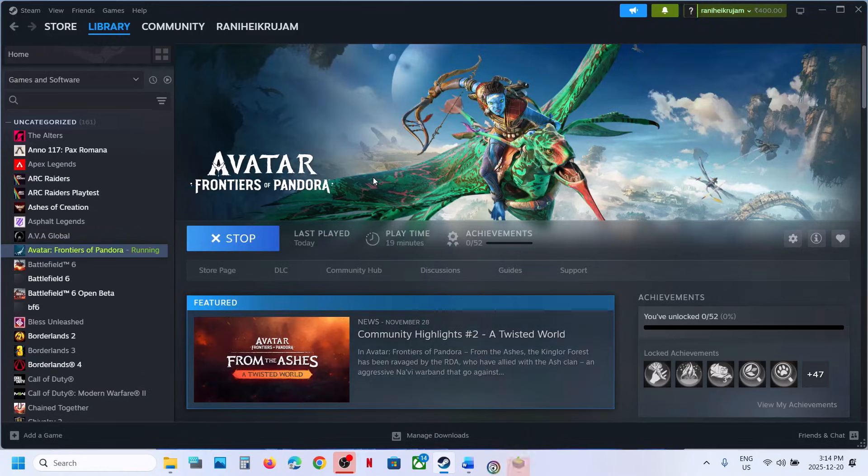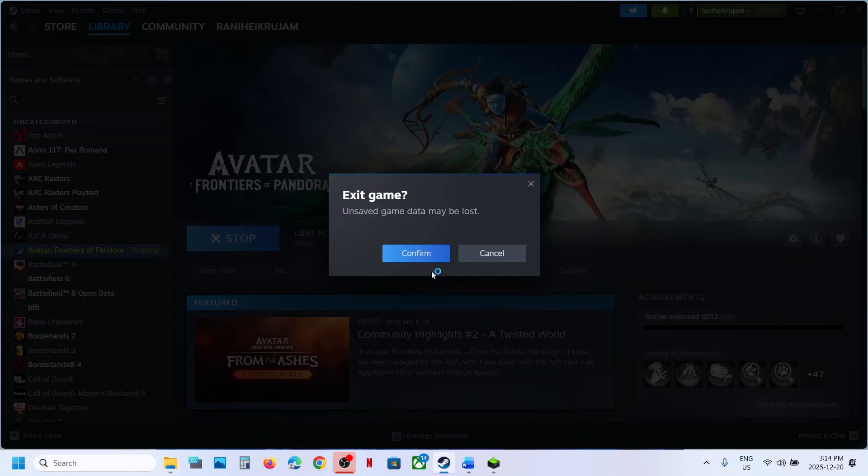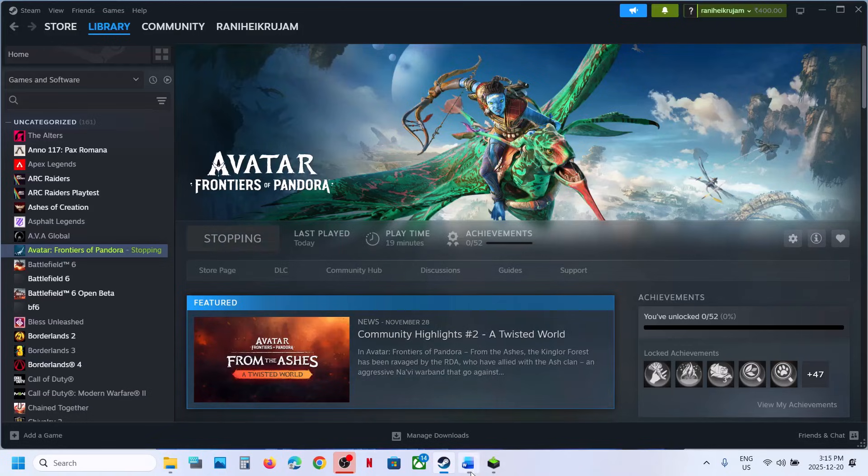If that does not work, you can stop using the shortcut and launch the game from Steam, Ubisoft Connect, or the Epic Games Launcher instead.